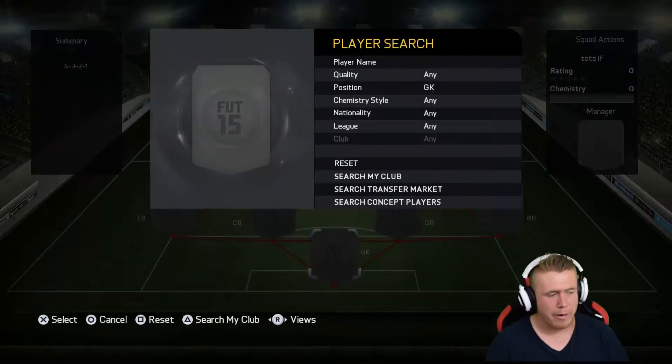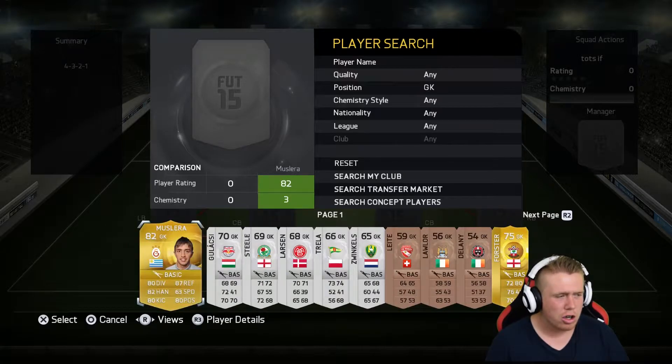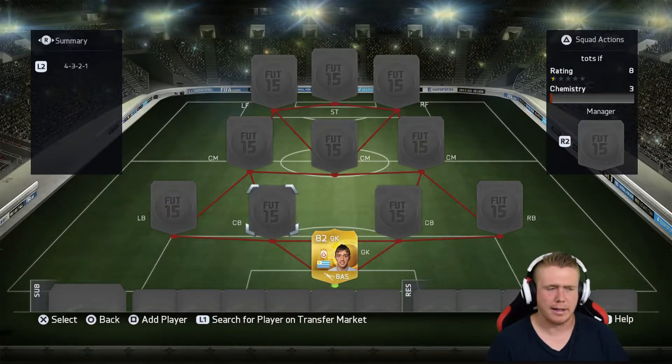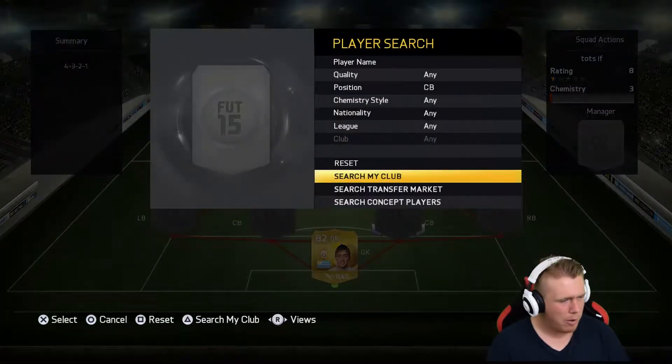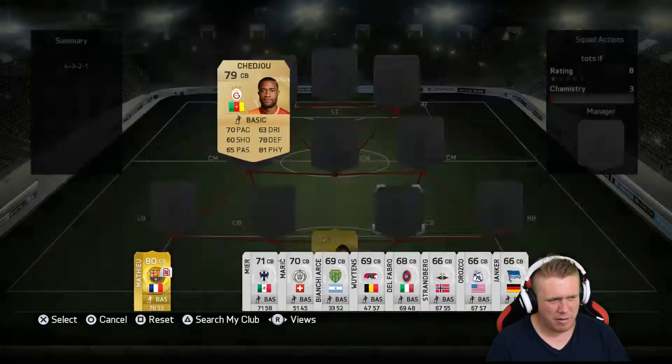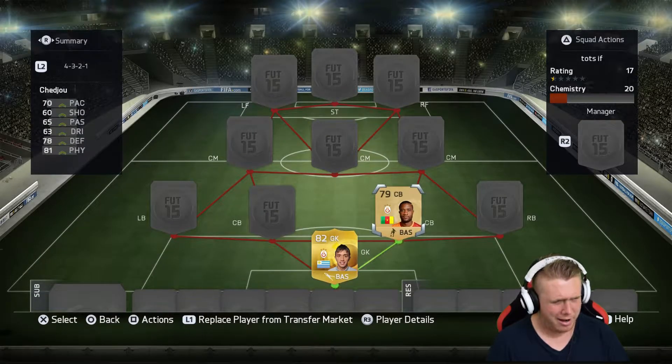Starting out in goal, we went with Musolera — really a good goalkeeper, honestly, with that 87 reflexes. Really liked how he played. In centre-back, we went with Cheju: 70 pace, 81 physical — a really good non-rare card.